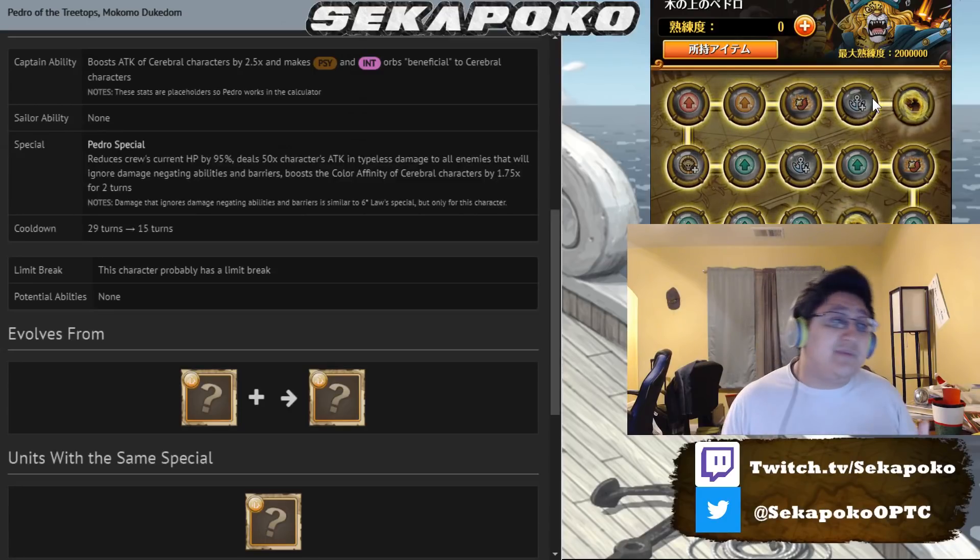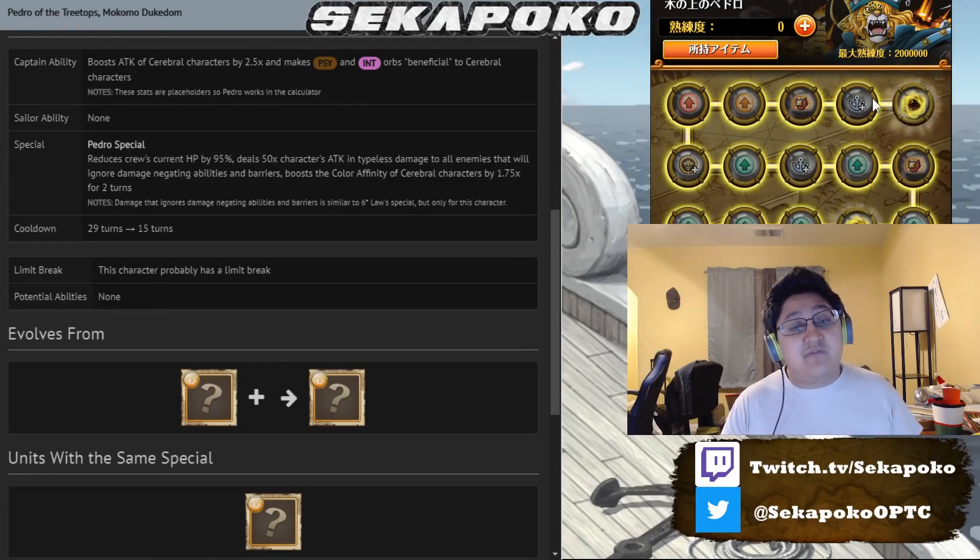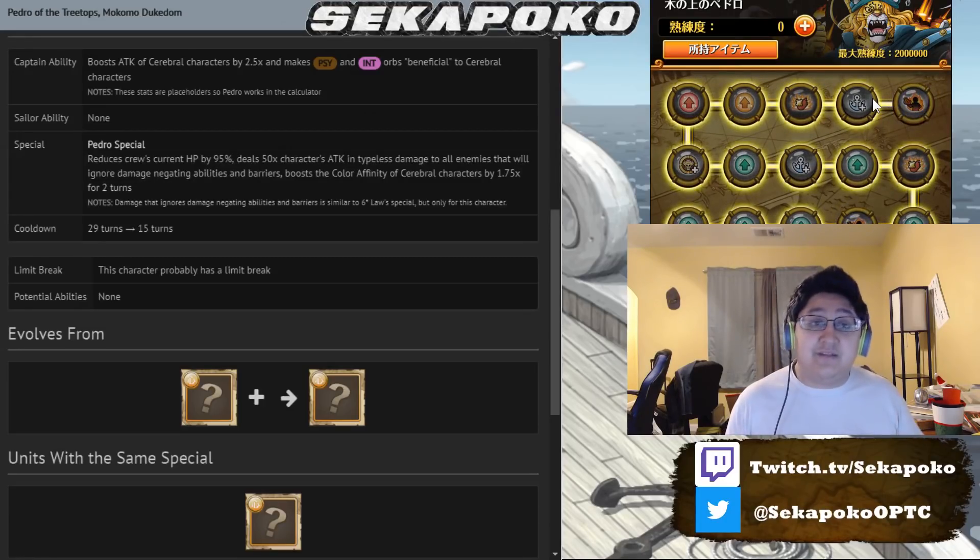Overall, Pedro's unit is an extremely strong unit, so if you can farm him, I definitely would recommend farming him. He's a really, really good unit to farm — very strong overall for your Cerebral teams. If you are looking for a Cerebral lead, he's probably one of the best, if not the best free-to-play Cerebral lead in the entire game.